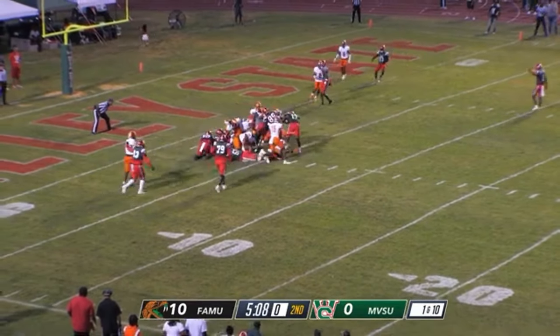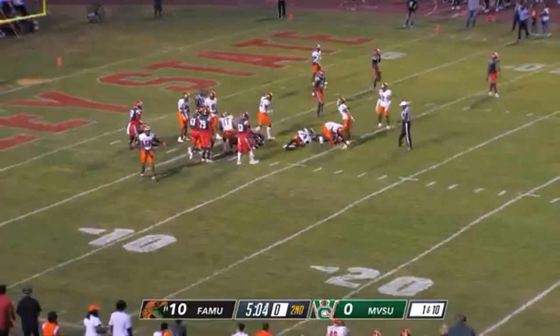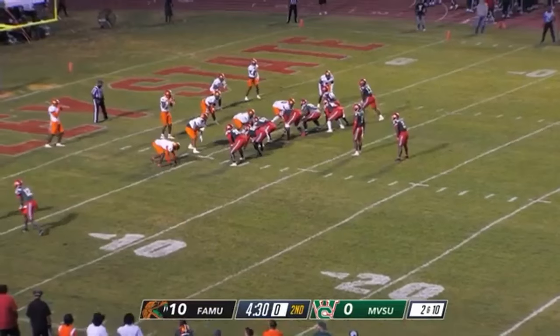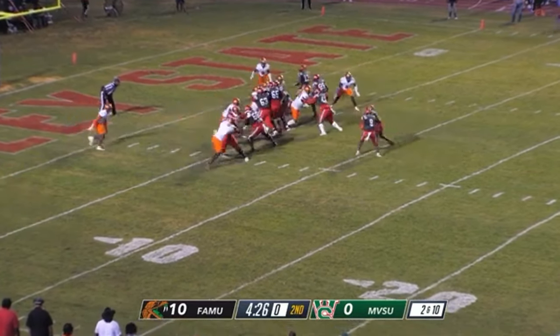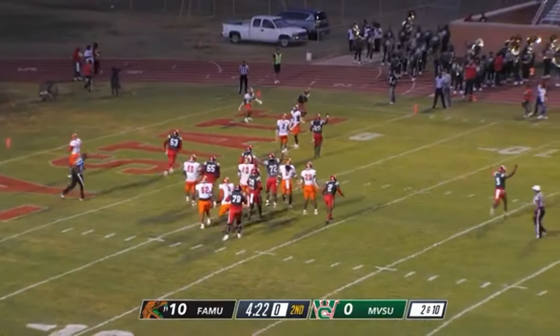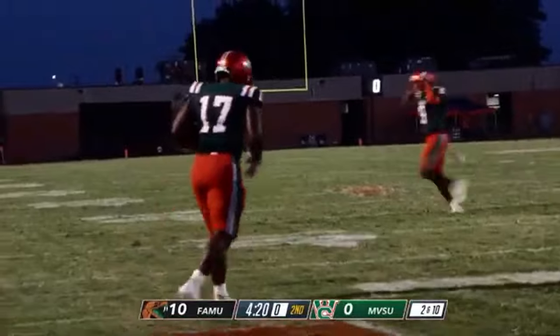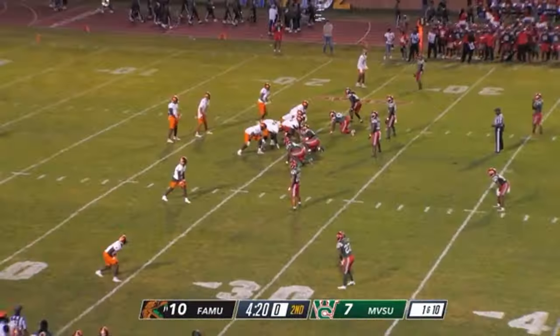This would be a direct snap to number 17, Jacoby Thomas, before being brought down by a number of Rattlers. And this play would be a pass right to number 17, Jacoby Thomas, the running back turned tight end. Delta Devils.